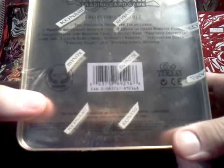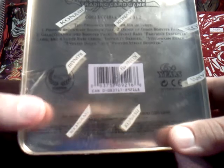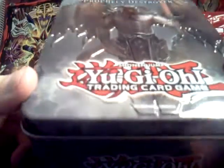There's a side of it — you can hardly tell. So it says: comes with one Photon Shockwave, two Order of Chaos, two Galactic Overlord, one Secret Rare, and then four Supers. Alright, open this up real quick. It's an epic tin. It's already epic just because of the front of it.